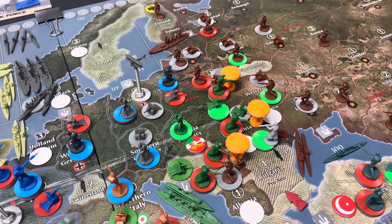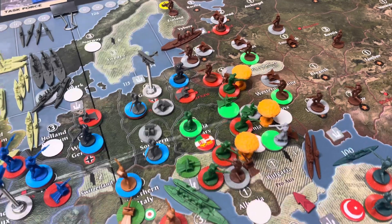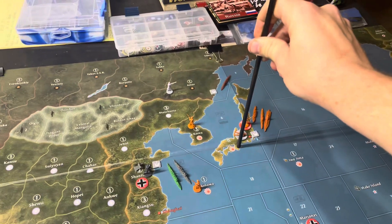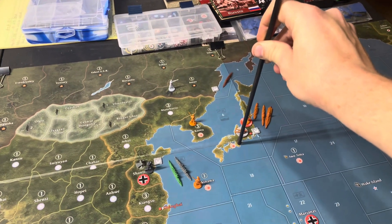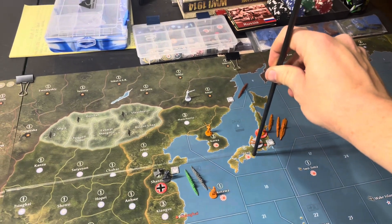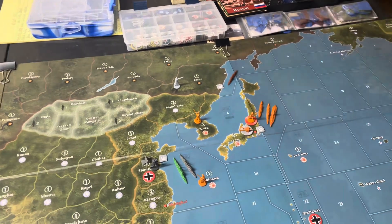I'll just note this now: starting at the beginning of the game, Italy and Japan start out neutral. On their turns, they will roll for joining the war.